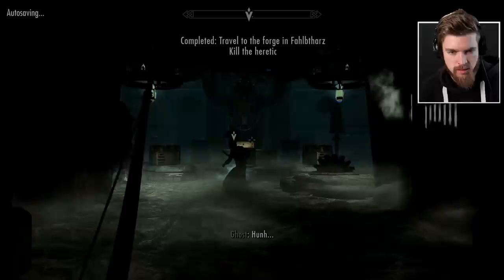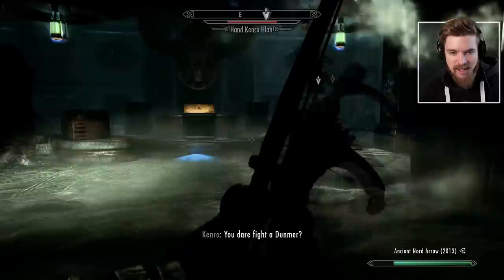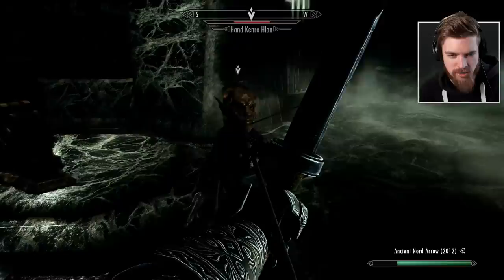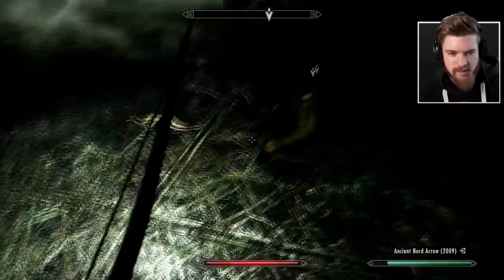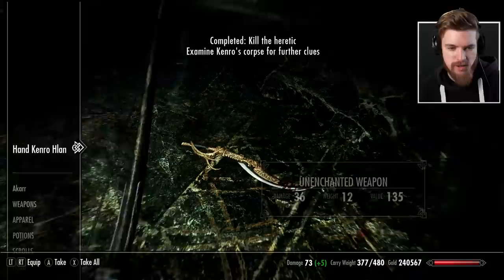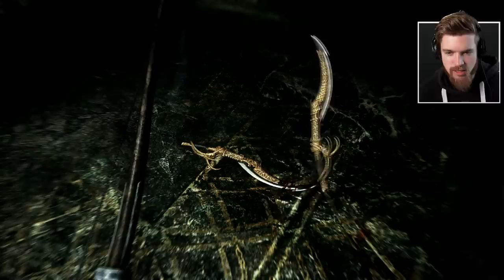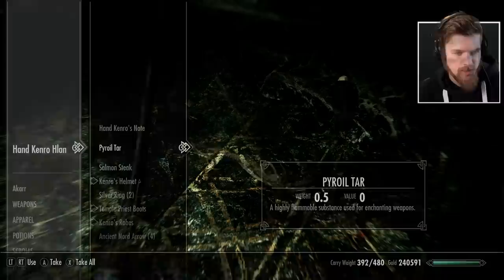Hello there — who's this? We fight Kurno Hlat and another Dunmer. After defeating them, we find an unenchanted weapon and the forge gem, along with Kurno's note. The ebony scimitar looks insanely well done — it's even got the mask of the Tribunal on the front of it. We also find Hylutar, a highly flammable substance used for enchanting weapons, so we must enchant that unique blade he had. We've also got heavy armor helmets — Kurno's helmet gives one-handed attacks 30% more damage — temple priest robes, and Kurno's robes.